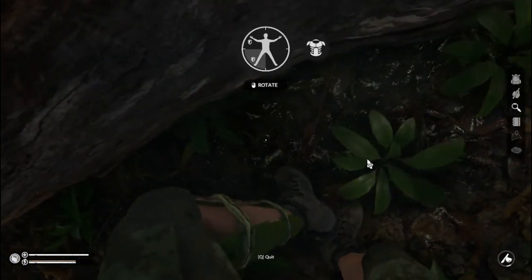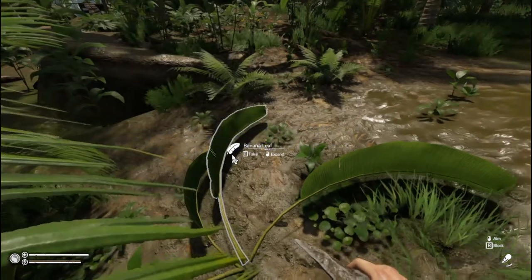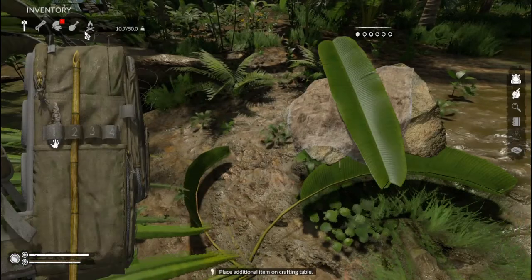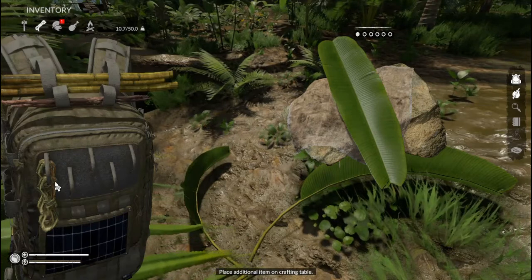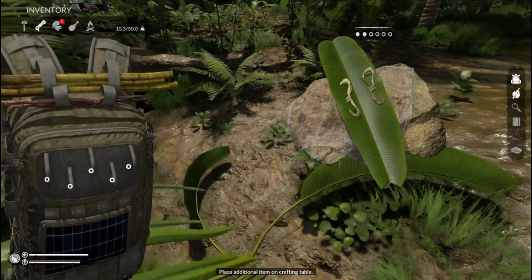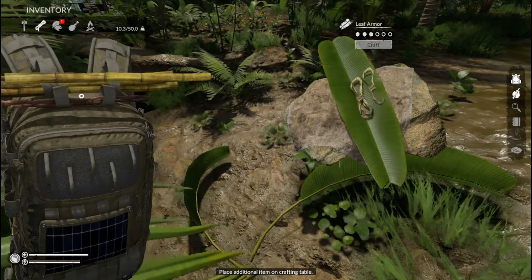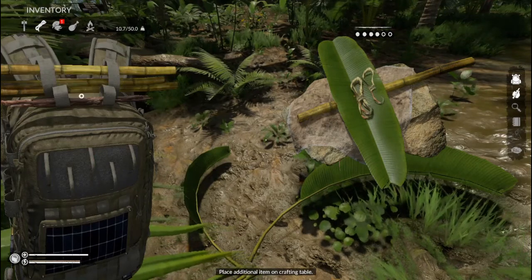We're now going to move on to bamboo armor. The bamboo armor is the same level as stick armor. We're going to grab one banana leaf, our two trusty ropes again, and instead of sticks we're going to use three bamboo sticks. Now depending on where you spawn on the map or where you decide to make your armor, you'll either have loads of bamboo or loads of sticks.